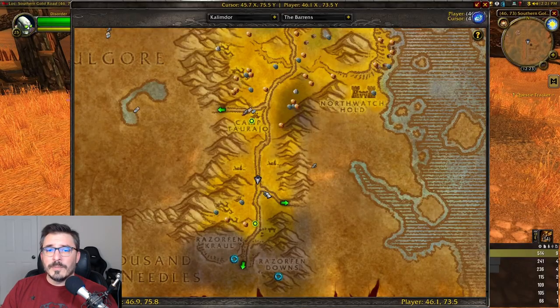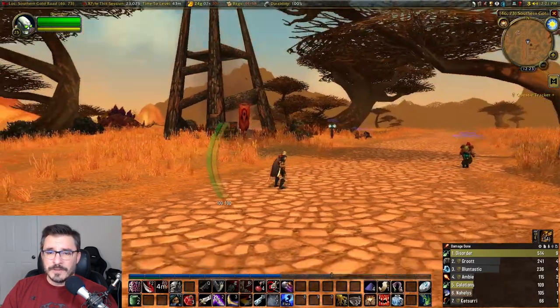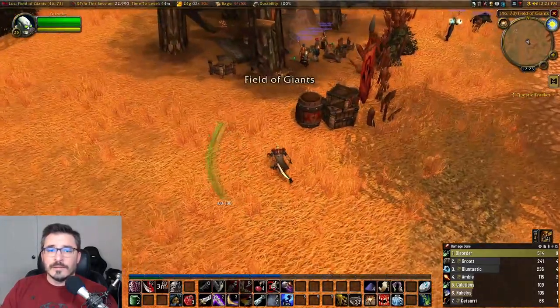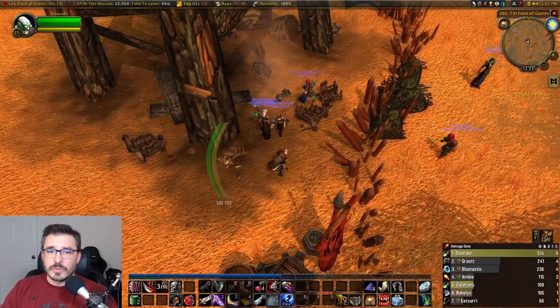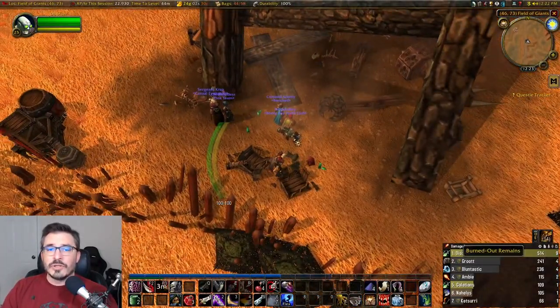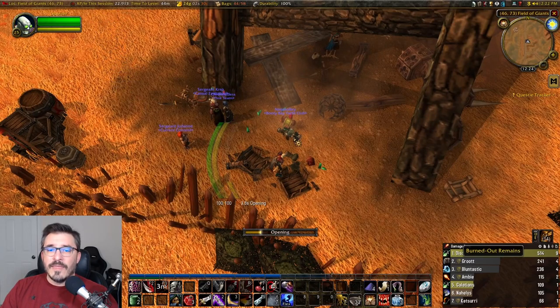So if you're Horde, you're going to be starting in the southern part of the Barrens, just south of Camp Tarajo. Here you're going to find a burned tower. What you're going to do is go here and click on the burned out remains. This is going to put you on the quest and the note you found.